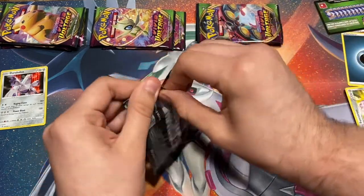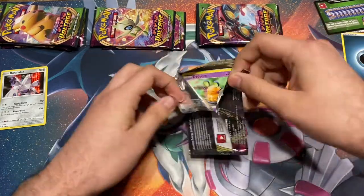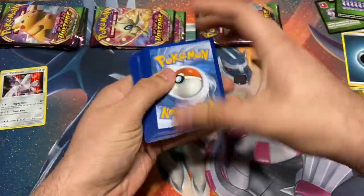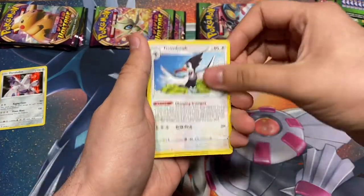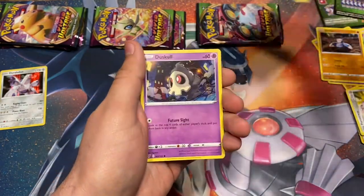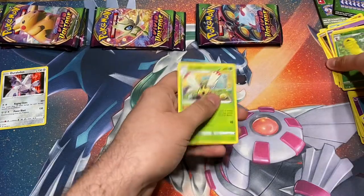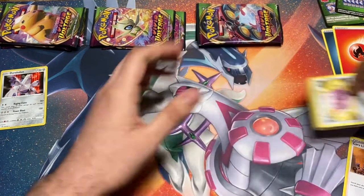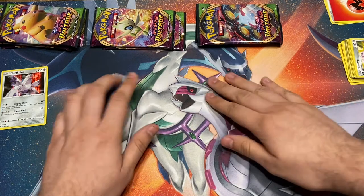Alright, our next pack. Green code card, four from the back. We got a fire energy once more, Mightyena, Thrombik — nice card — Hitmontop, Dedenne, Drillbur, Archwitch. Reverse Silcoon, Ninjask. I accidentally put these onto where the energy slot is — there we go, let me move these to the side. Alright, what's next?